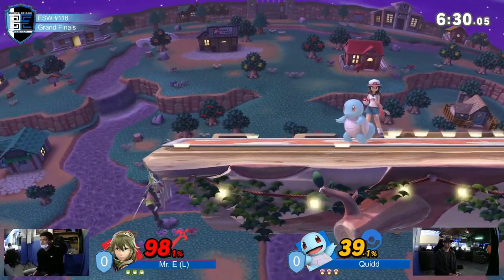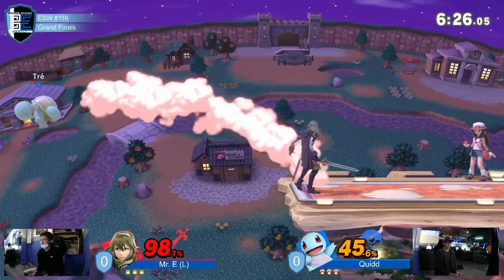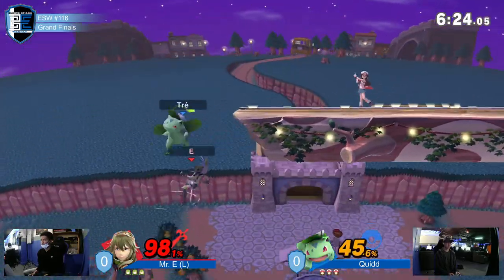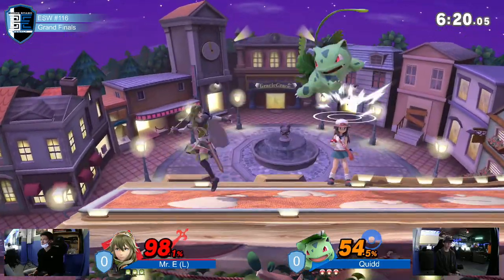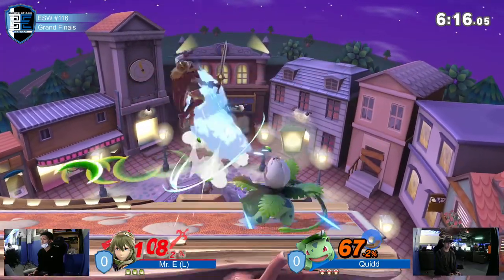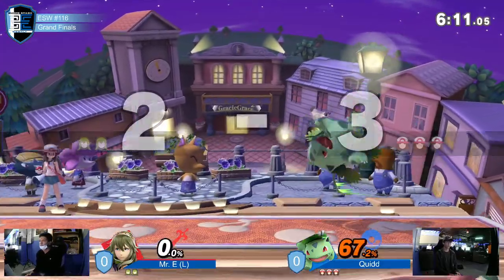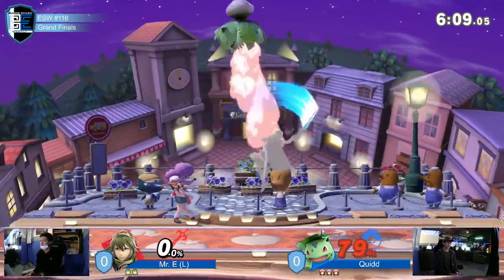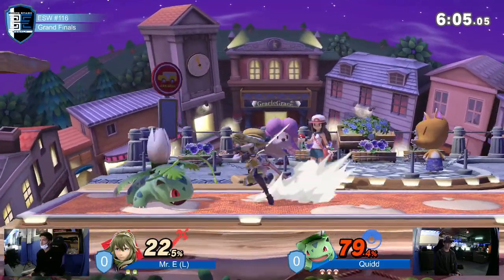We see a lot of neutral here. Looking for an extension at the back. Interesting edgeguard — the edgeguard has it, shot him right back up. I thought he was looking for a fair or a neutral air there, but he hit him with the razor leaf up-air. That is definitely unfortunate. It's the Ivysaur bread and butter — kills around 105, 110.